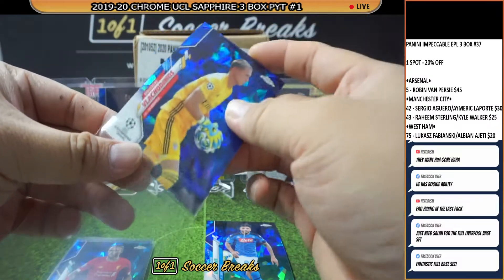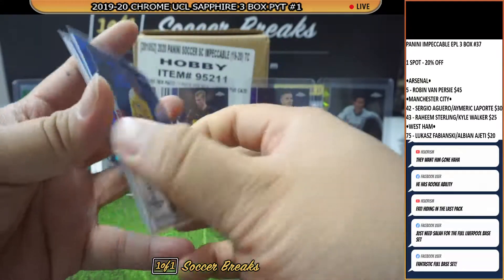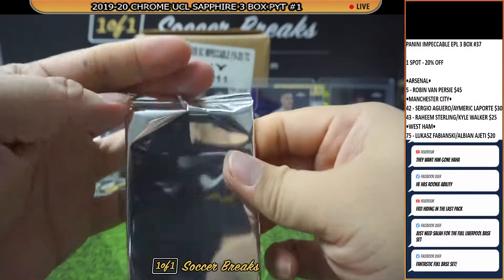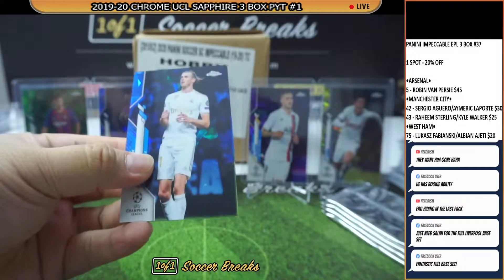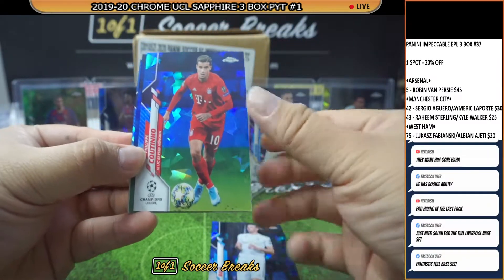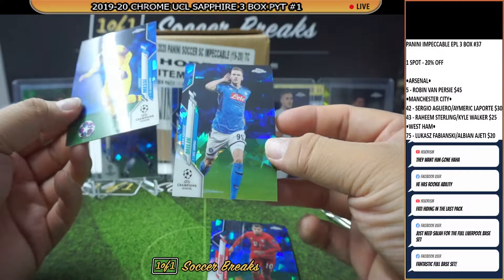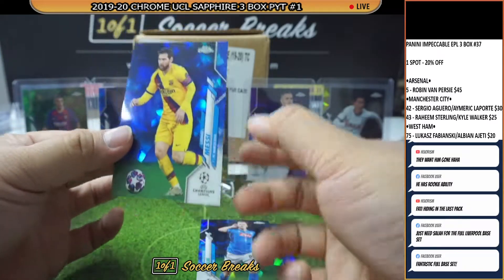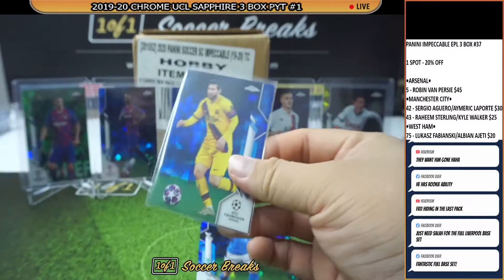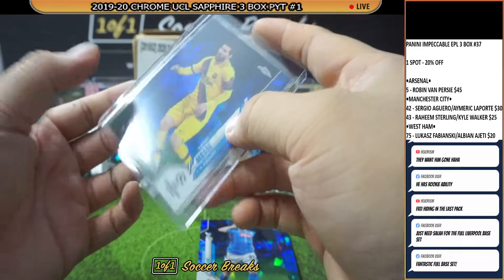You got multiple — I think you're going to end up with two sets of base for Liverpool. Alright, we got Gareth Bale, Coutinho, and how about a nice Lionel Messi variation! So it's like one Fati, two Messies — congrats to Barca, they've also pretty much got their money back with two big spots.